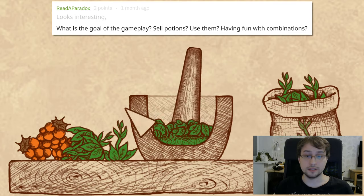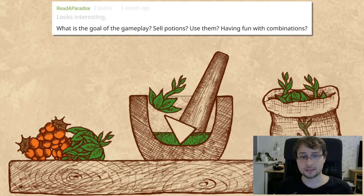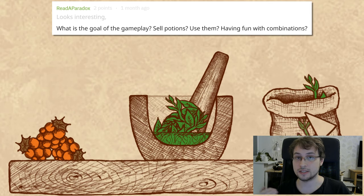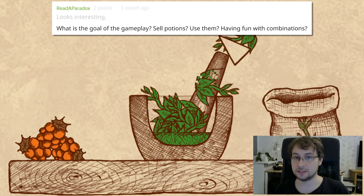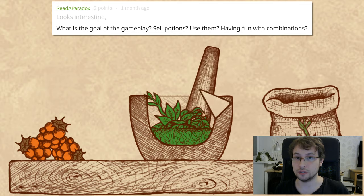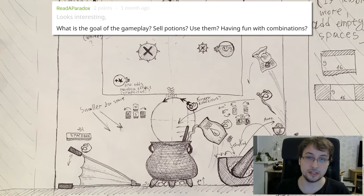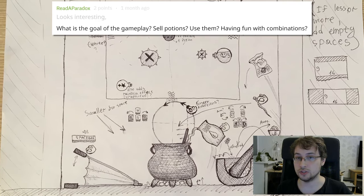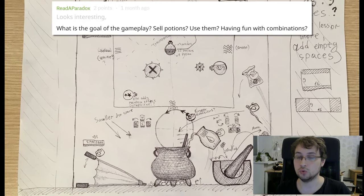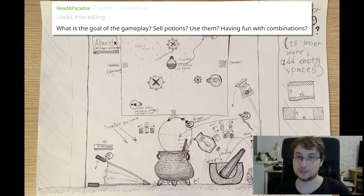Back to the question: what is the goal of the gameplay? Sell potions, use them, have fun with combinations? The main goal is to create special potions that you have quests for. The fun part is that it's not simple — you need to add special ingredients in the right order, control temperature, add water, and other lab steps I want to implement soon.